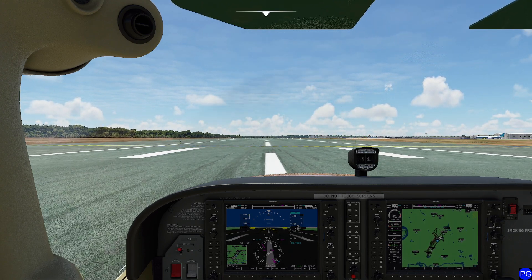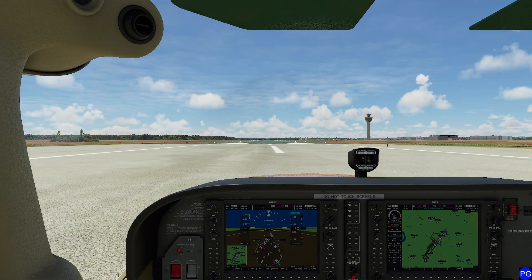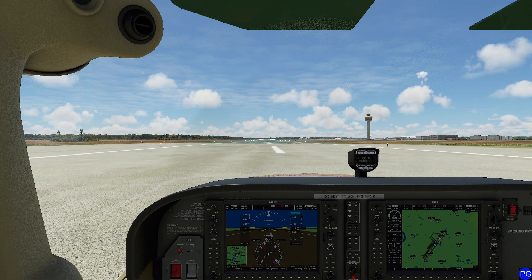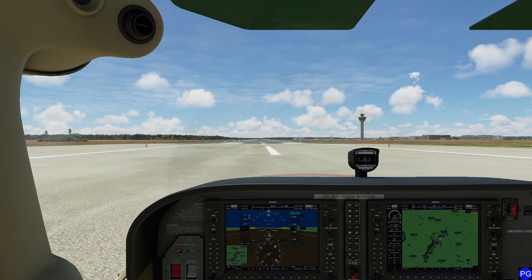Now we're going to take a look at a slightly more dangerous scenario. What happens if we've taken off, gotten ourselves a pretty good amount of altitude, and then the engine fails? If there's no runway available, we have to get a little bit more creative. In this particular case, we're going to take a look at what they call the impossible turn — a 180-degree turn that will put you back on the ground from which you came. Remember, you do whatever you need to do to safely land the plane. So let's go ahead and give ourselves full throttle and do a standard takeoff.